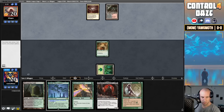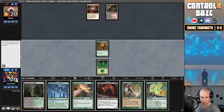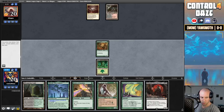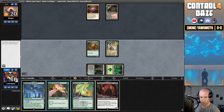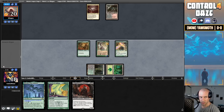No fetchland. We drew a Chord of Calling — not a terrible draw. The question on this turn is do I attack with the Young Wolf or not? If I attack, I can't Chord for one. I think the upside of being able to Chord for one is higher than attacking. We'll see if our opponent bolts our Bird — that will give us a little more information. I think it's actually correct to play these out pre-combat. They bolt my Bird down, so with that I will be attacking. We baited him into it.